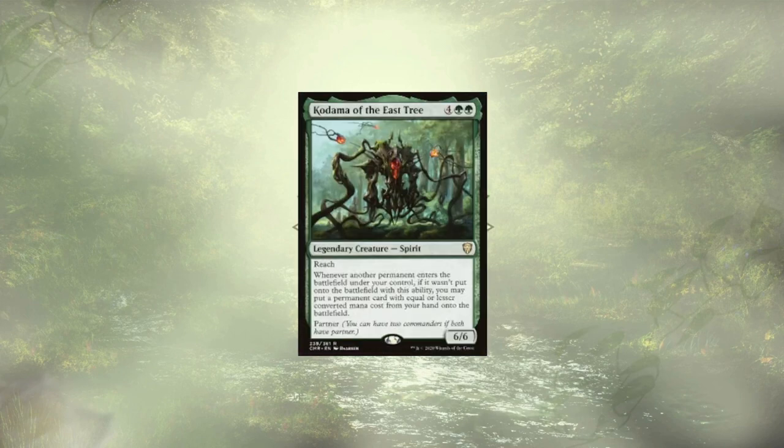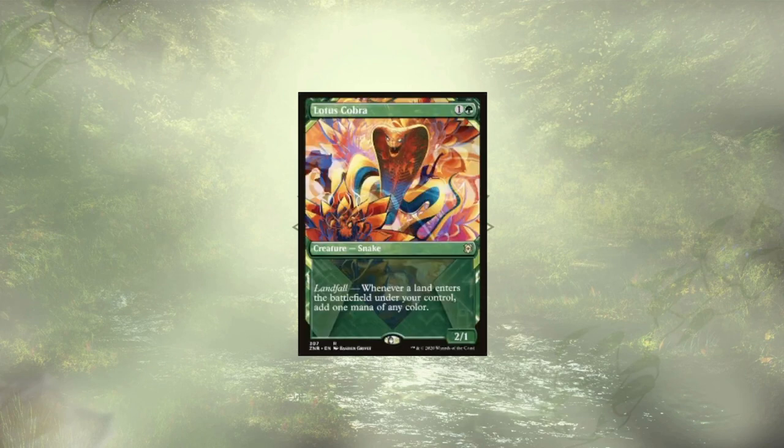Kodama of the East Tree is a powerful engine that is going to let us dump lands onto the field for free whenever our commander creates token copies of our fallen creatures. Lotus Cobra happens to work wonders for that tree and effectively doubles the mana that we're getting from each of those new lands for the turn.